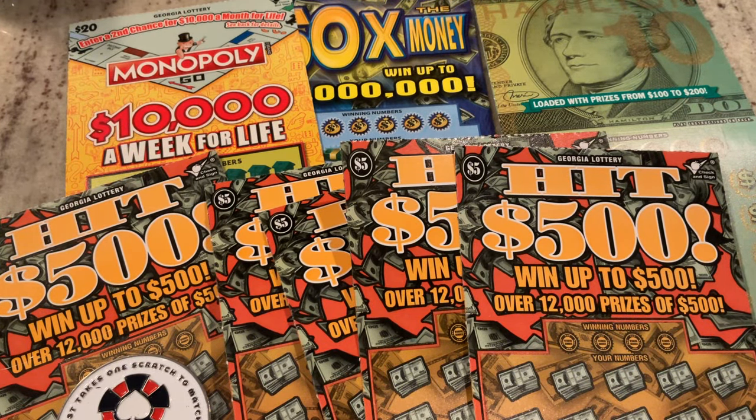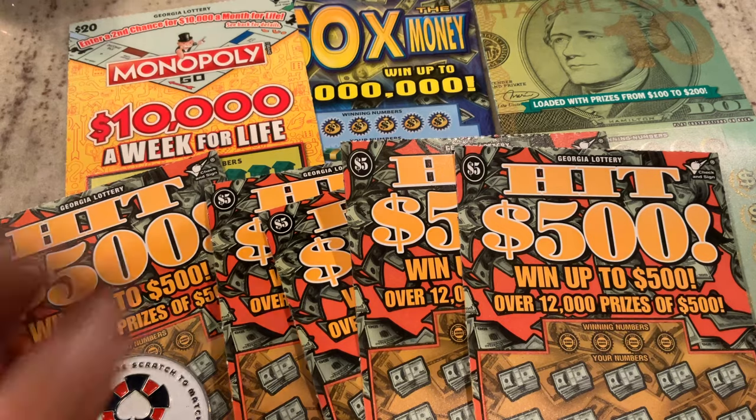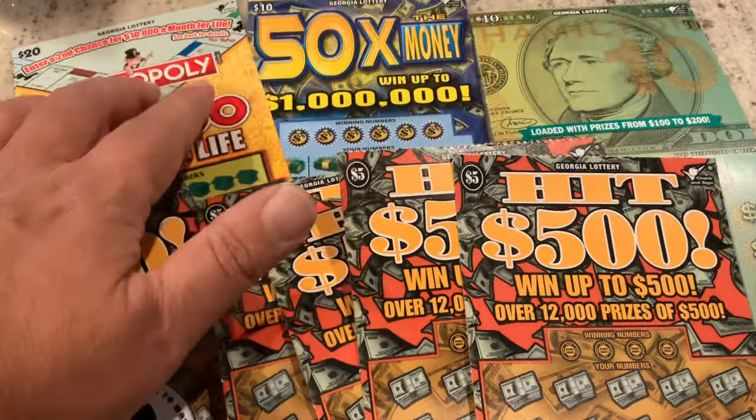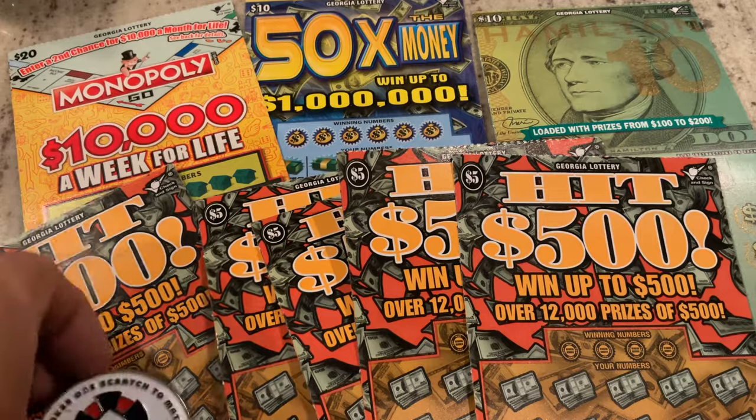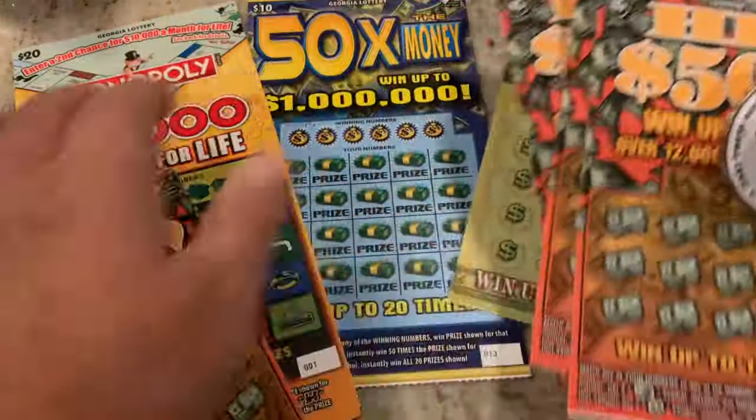Welcome to Mookie Scratchers. Today we've got a $65 session. We're going to be playing the Hit 500s, then move up to the $10 Hamilton, the $10 50x the Money, and finish off with the Monopoly $20, $10,000 a week for life. So we'll get started on the fives first.